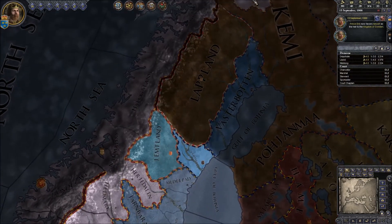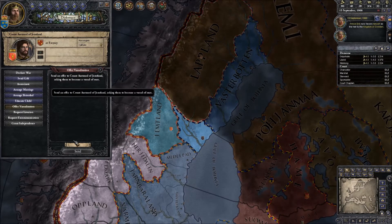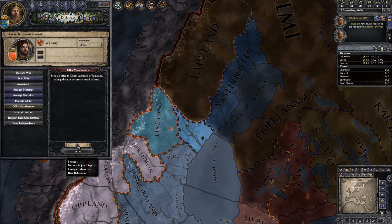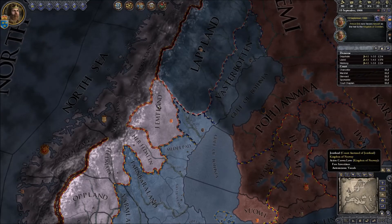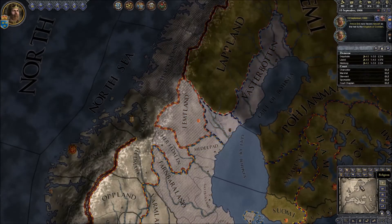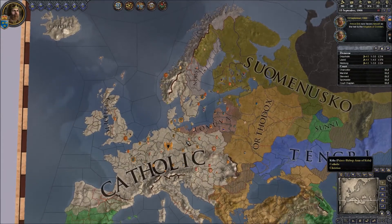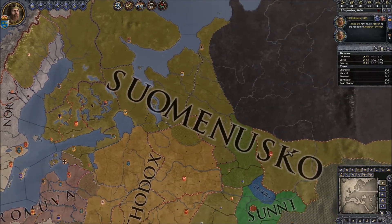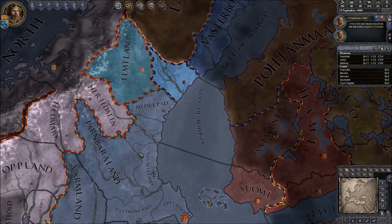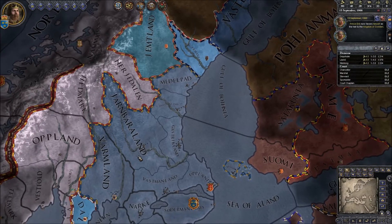This territory up here is also part of our Kingdom, but the owners of the land don't recognise us as rulers. If we offer vassalization to them, they're not willing to accept. We can see that's due to a number of reasons — they don't want to give up their independence. This other lord is still not willing to accept because of religion. There is a lot of religious difference in Sweden at the moment. Half of the Kingdom appears to be Catholic, like most of the Western world, and part of it is Pagan. There's a lot of religious strife here.